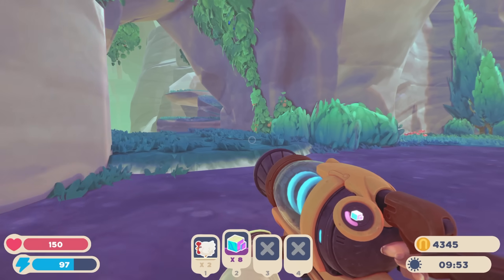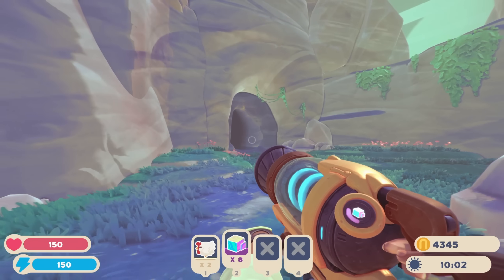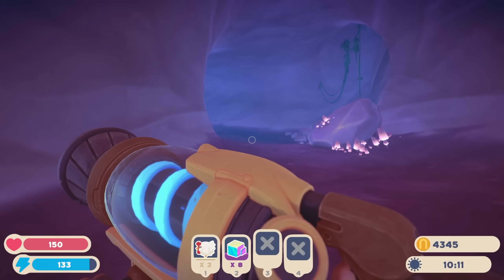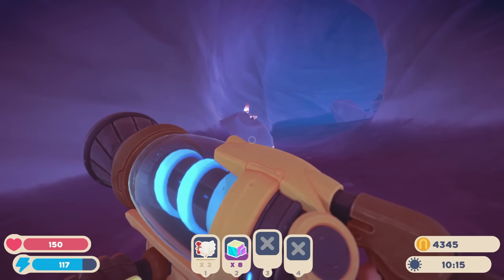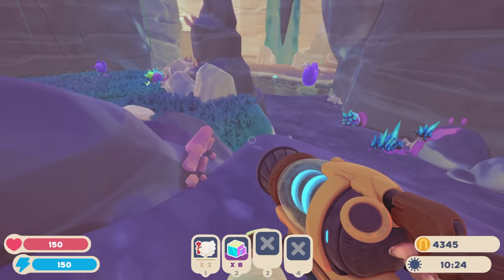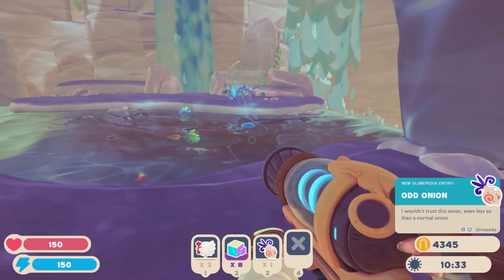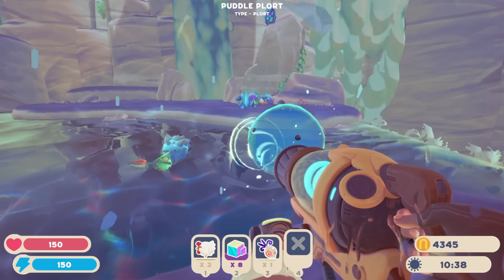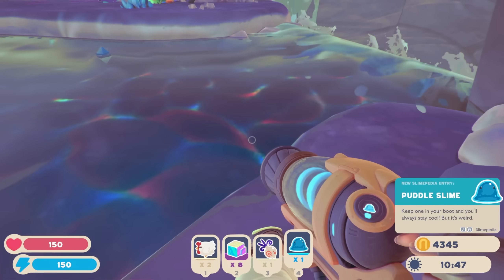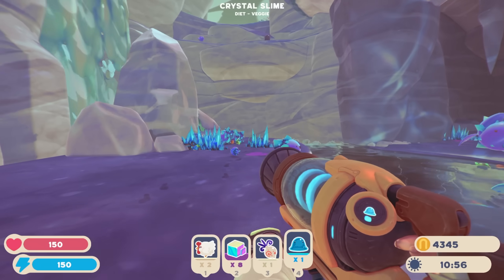We're heading this way for sure. We finally made it up here — what do we have beyond this ridge? Looks like a nice area actually, not too bad. Nothing crazy. Oh, we got a cave! A big cave — are we going into the volcano? There are some odd onions; I'll grab one just in case. Oh, there are puddle slimes! I do need a puddle slime. I don't want the puddle plort — I want the puddle slime. Is this water I can walk in? I think so.